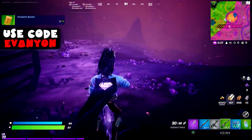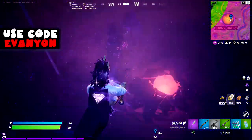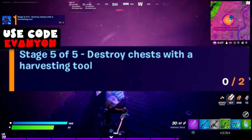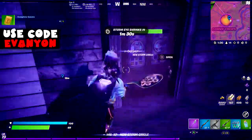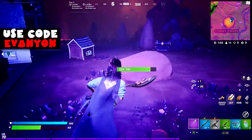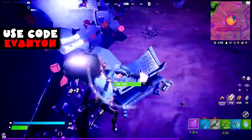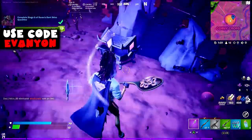Stage 4: get headshots from above. Let me try this against the zombies since I'm already here — jumping — it does count, beautiful. There are only two needed and it doesn't matter the damage you do. Stage 5: destroy chests with the harvesting tool. I need two. It didn't take as many hits as I thought. There you go, really easy since these chests are always here in the sideways.